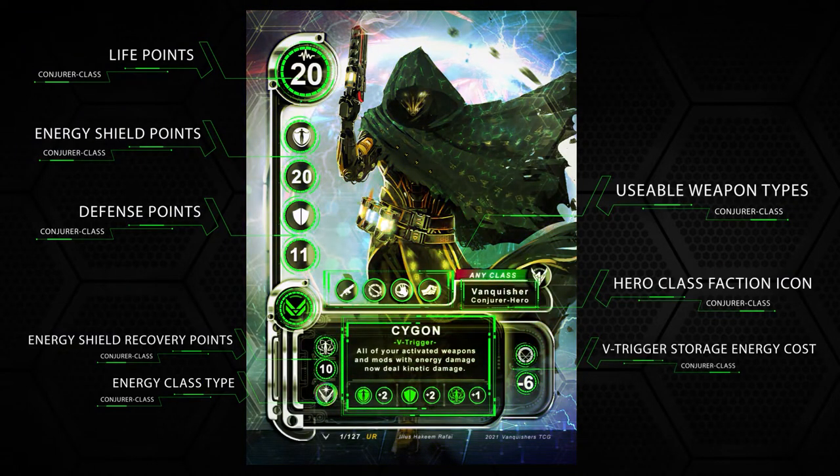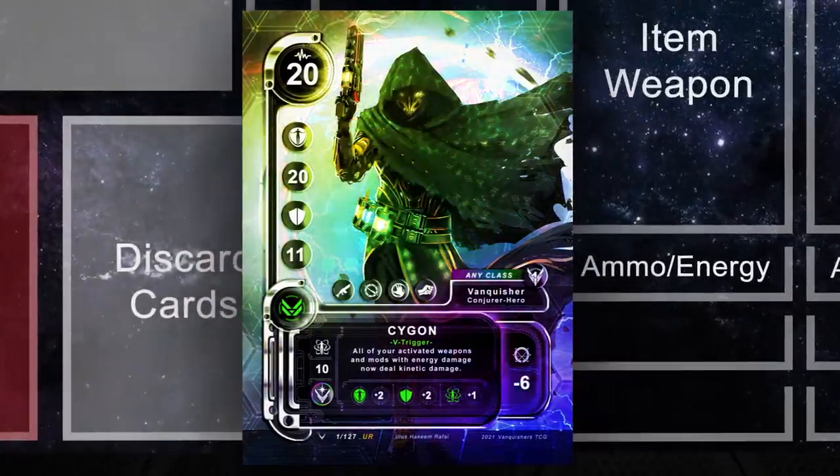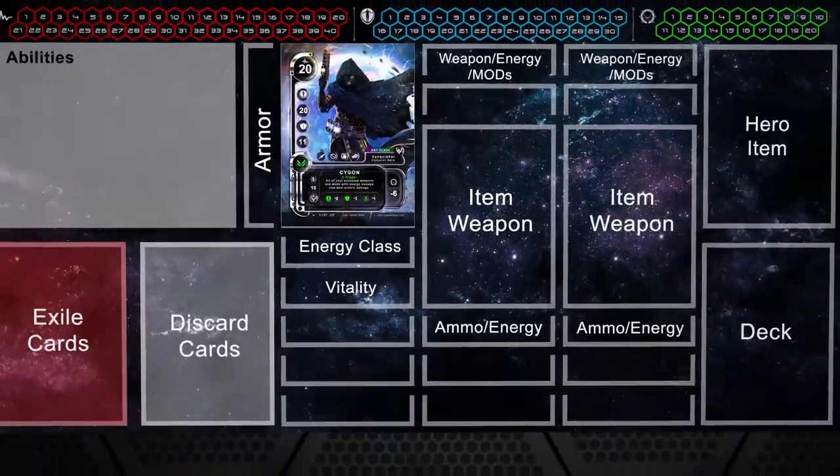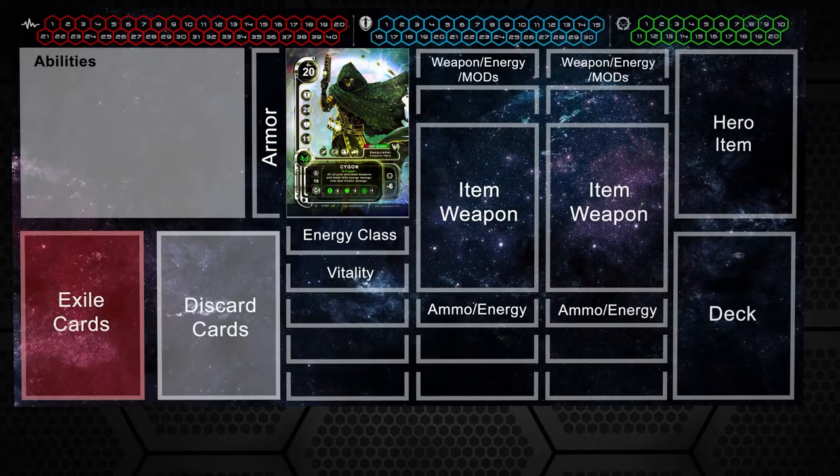Now place your hero in the hero slot on the board. Determine how many life points your selected hero has and place the red cube on the board — your hero has 20 life points. Now determine how many energy shield points your hero has and place the blue cube on the board — your hero has 20 energy shield points. Place the green storage energy point cube over the icon; this will need to be built up during the game.